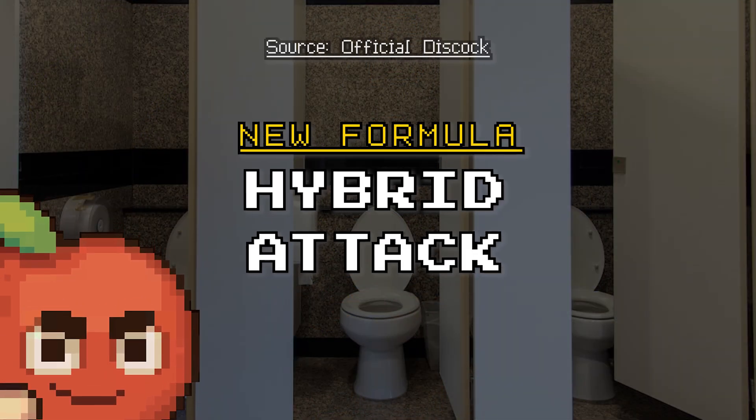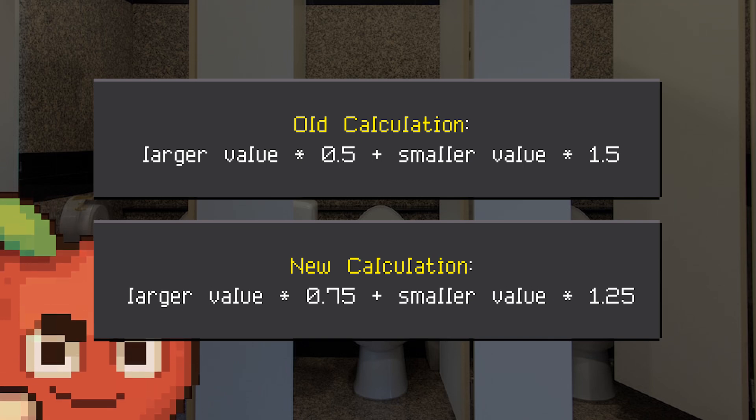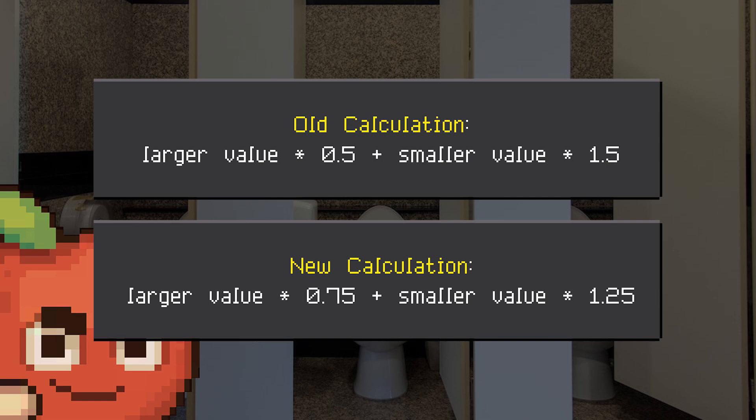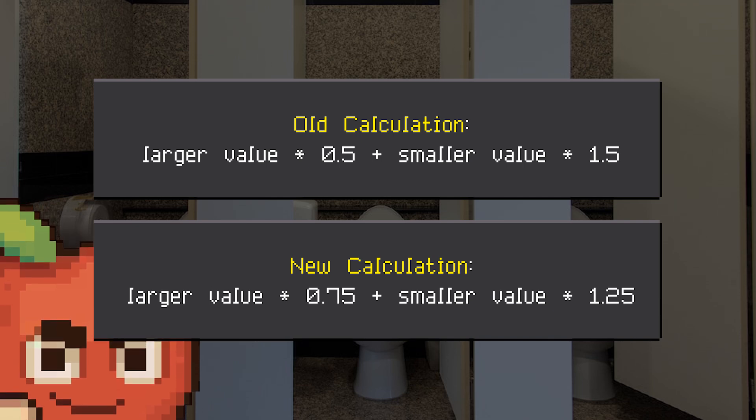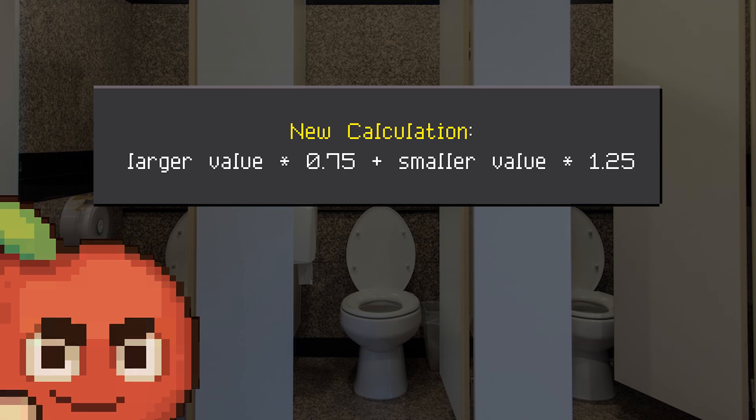As we all know, the previous calculation has higher disparity between the lower and higher attack, which means the closer both of your attack and magic power, the better. Now we have a new formula which is more balanced than before, and we will calculate some examples after this.